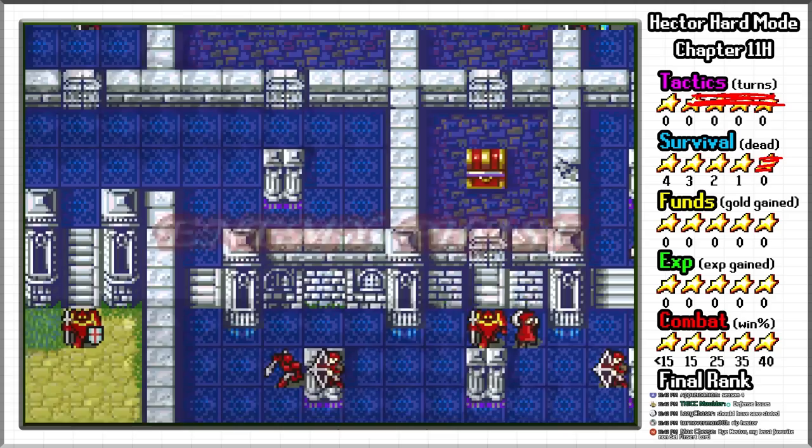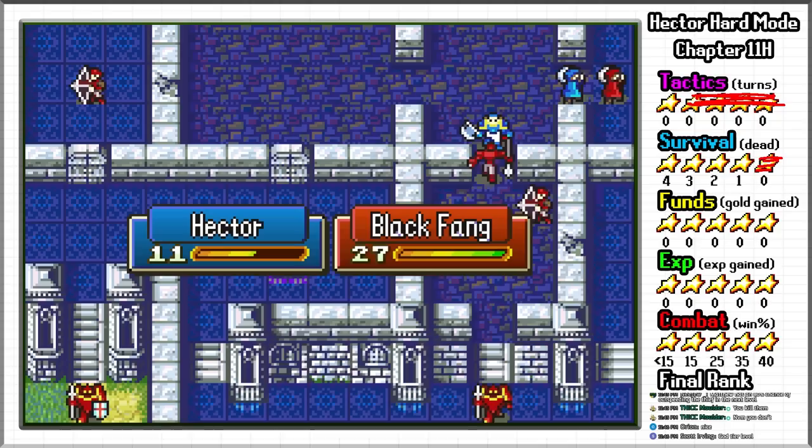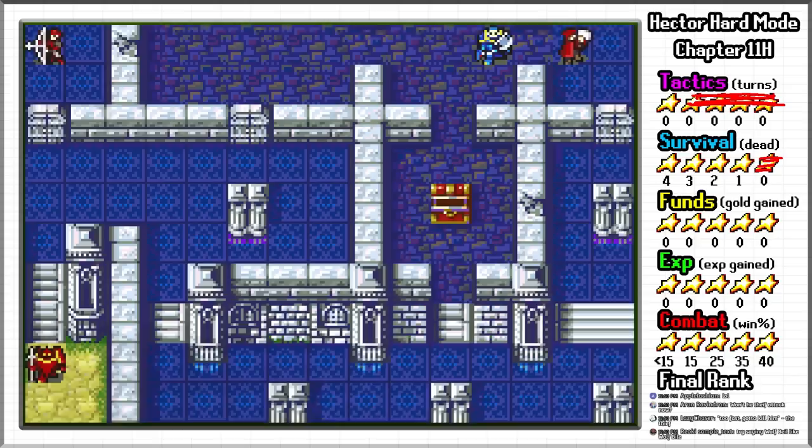I start by breaking the wall to the left and luring the archer with a vulnerary with Matthew. By doing this, I can get him stuck with Hector at the doorway and attack him without retaliation. I occupy the enemy thief with Matthew by repeatedly stealing his lockpick, which gets stolen back every turn, and clear the rest of the enemies with Hector. I use the thief to farm combats by taking his lockpick and trapping him in the upper right room.